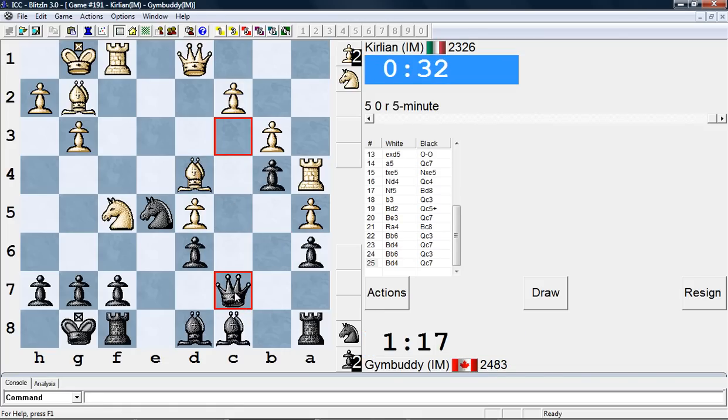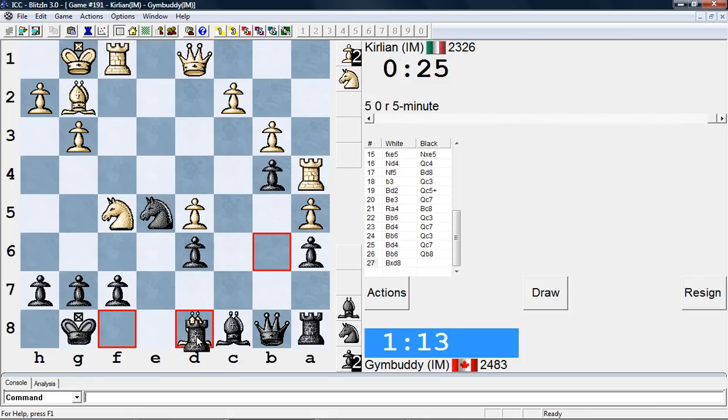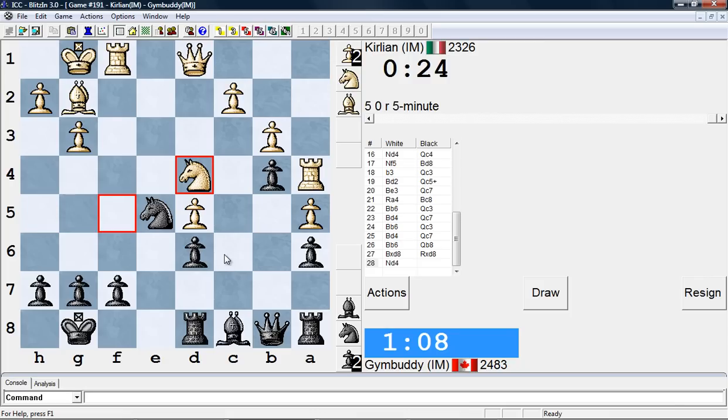I don't know why he's doing this. I mean, if he does this again, I might just choose not to take it. Well, now he has no time. So I'm gonna just use this against him. So, he's gonna do knight C6 here. So I want to capitalize on this.